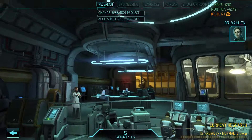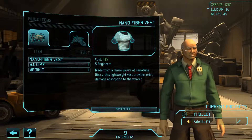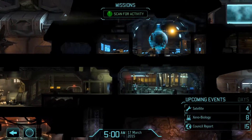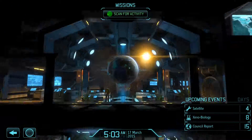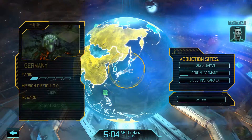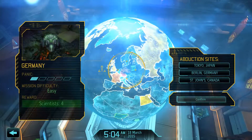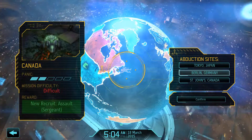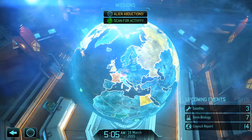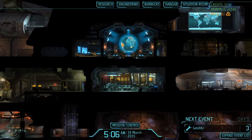Xenobiology is definitely a priority research task, Commander. I'll begin allocating resources to the project immediately. We definitely need a fiber vest, so we're going to build one of those right now. We're tracking several reported abductions via the hologlobe - I've got the coordinates locked in. All of these are pretty easy to take but we actually do need the scientists right now, we're a bit behind on that. I'd say definitely do Europe - it's an easy mission and it stops France from freaking out even further. When we return, we'll go grab ourselves some scientists.